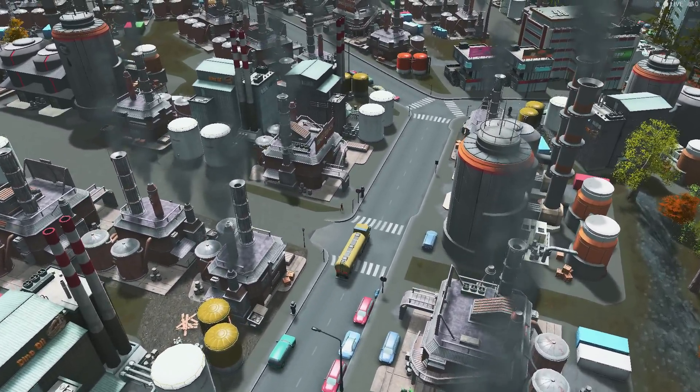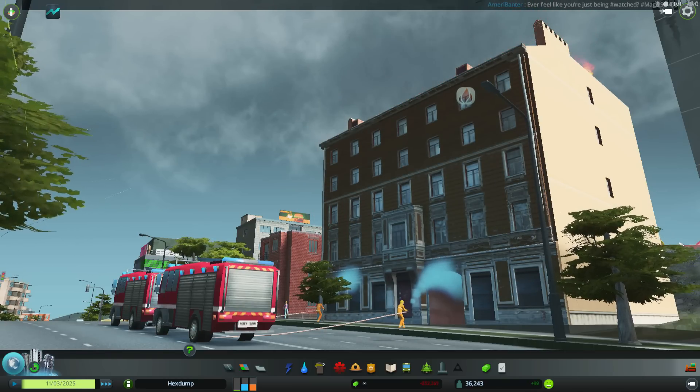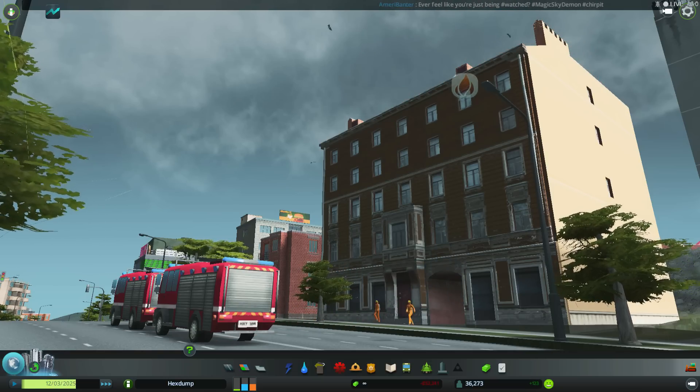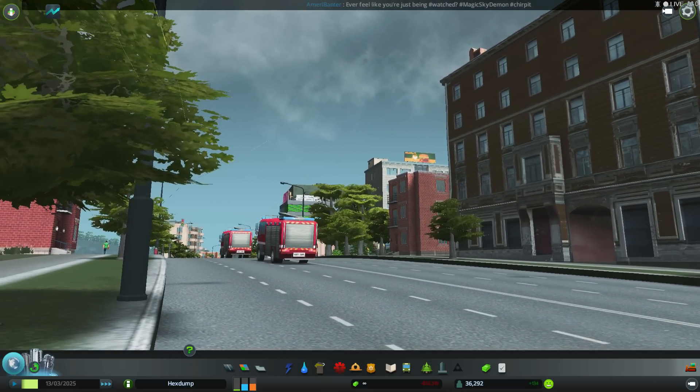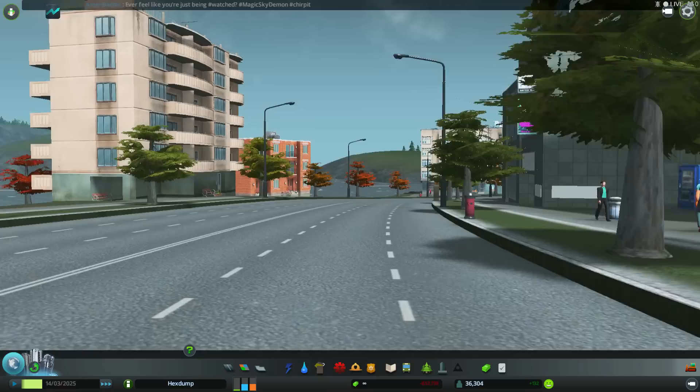Now that the game looks amazing, you'll want to install Enlite's First Person Camera mod. It lets you walk your streets in first person or attach your camera to any car, train, or person in your city. It's actually quite entertaining to attach the camera to a random bus and hop on board for a trip around your city.